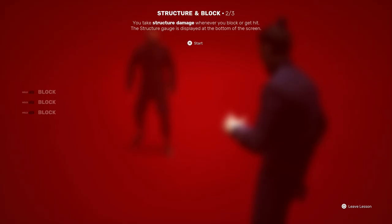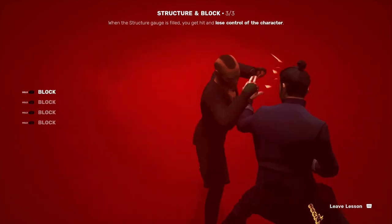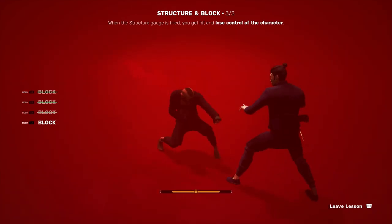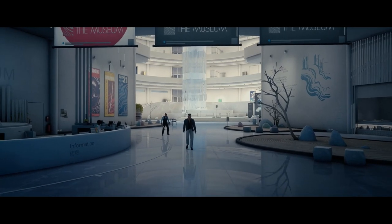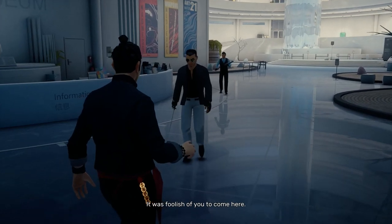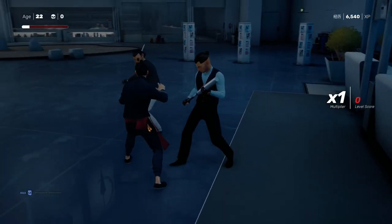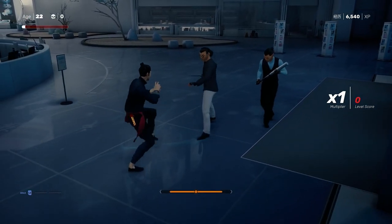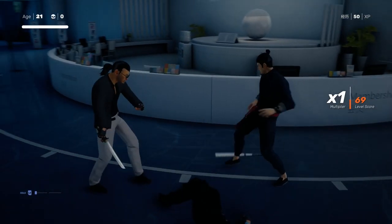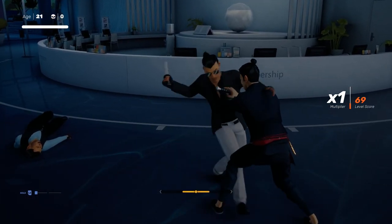In the first tutorial, the lessons focus on teaching you how blocking works and how it affects your structure gauge. There's a few things it fails to mention though, which is how weapons can affect it too. Blocking against enemies with bladed weapons still causes your health to take chip damage as well as structure for each hit you block. This can be avoided by having a weapon of your own to block with, which isn't too hard as there's a lot of weapons sprinkled throughout every stage.